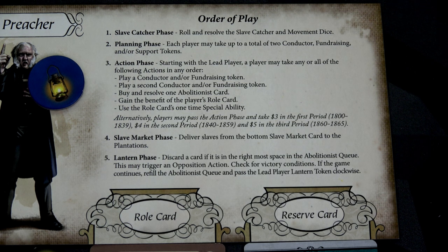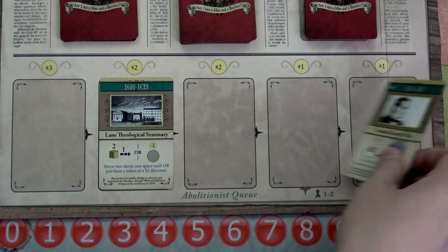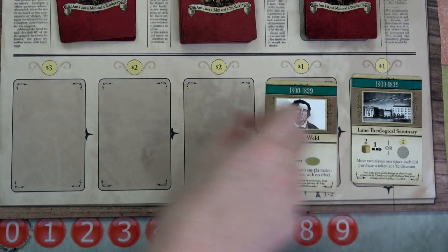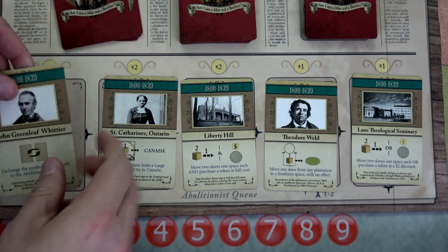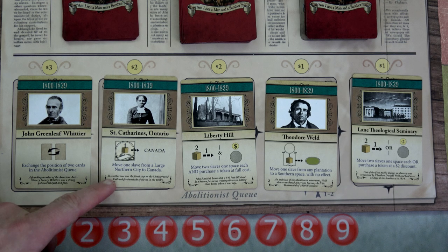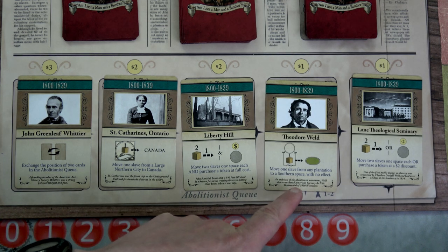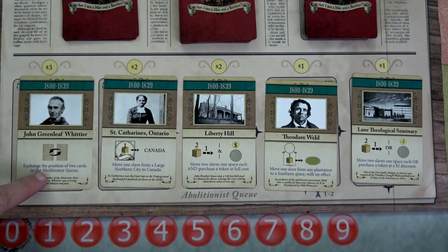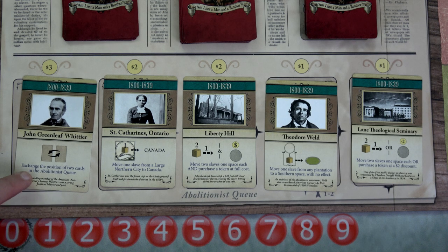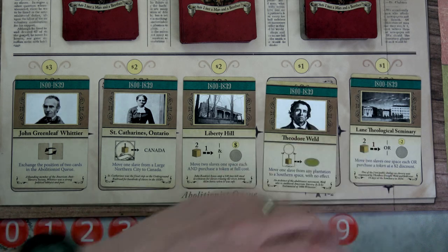We go back to the slave catcher phase next round. We discard one card, slide this one down, and refill. New cards include Liberty Hill, Theodore Weld — 'move one slave from any plantation to a southern space with no effect,' St. Catharines Ontario — 'move one slave from a large northern city directly to Canada,' and John Greenleaf Whittier. Theodore Weld is great — you move them to a southern space without moving a slave catcher. The Liberty Hill card exchanges positions of two cards in the queue, which is useful if there's an opposition card. That costs three bucks so I'll wait.